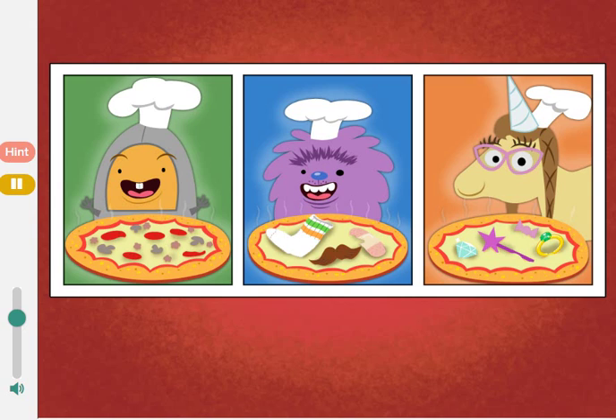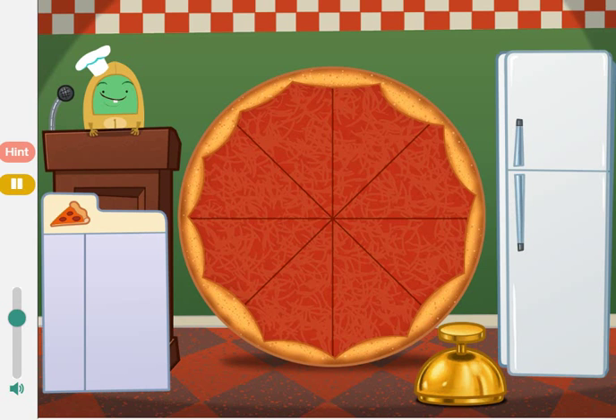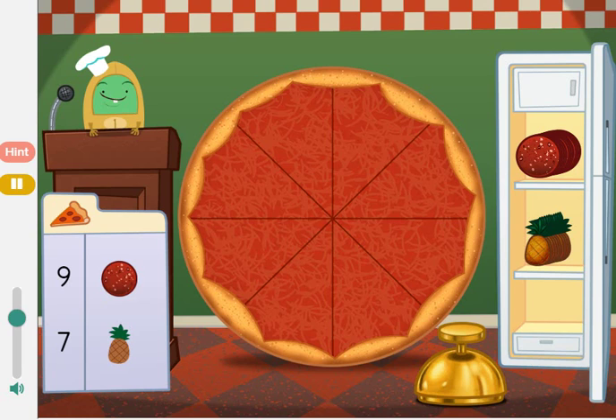Let's make pizza! First, choose what type of pizza you want to make: Crazy pizza, Pretty pizza, or Crazy delicious pizza. Welcome to Muggo's Tasty Pizza Plant. Today we're going to add up pizza toppings. Drag items from the fridge and put them on the pizza. Click the bell when the toppings are just right. Make a pizza with 16 toppings. Add 9 pepperonis and 7 pineapples.